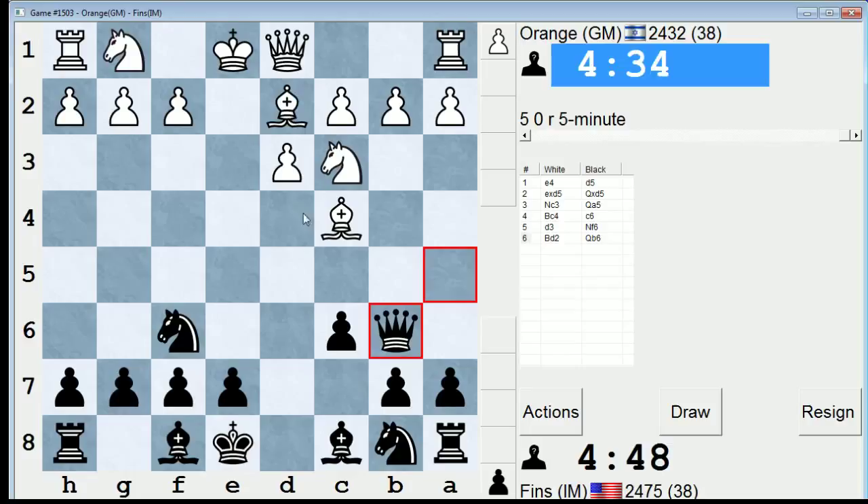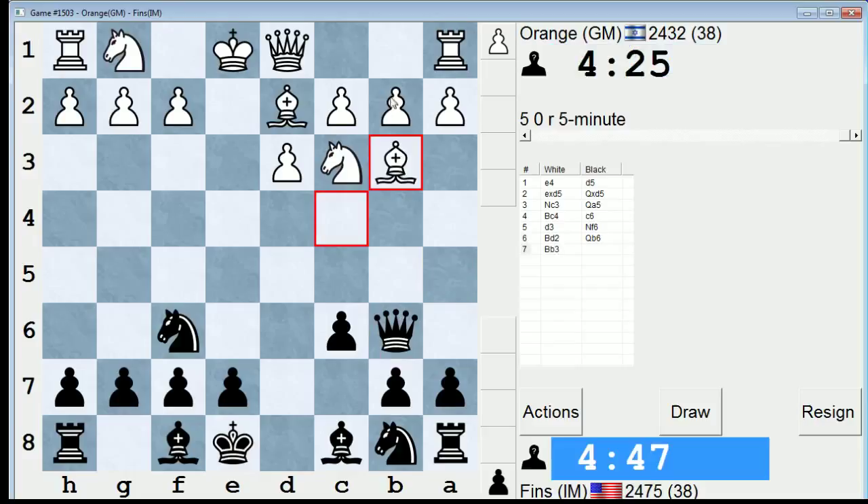This restrained approach with d3 and Bd2 has some advantages, like keeping the d4 square open. He hasn't committed his knight yet, either. So I'm playing Qb6 more as an annoyance than anything else. I may not take the pawn on b2, although he seemed to think I might. I could fianchetto my dark square bishop — that would be an easy way to play this. I could play Bg4 and try to win a tempo on him.